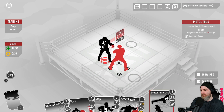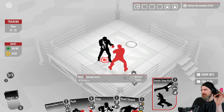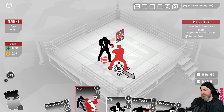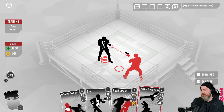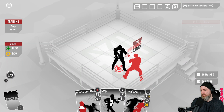Double Jump Kick: deals eight damage twice and advances - I like that, it costs two. The range on this one is two so we need to be away from this dude. Push first - costs nothing. Then Double Jump Kick. Then Head Smash. Nice.